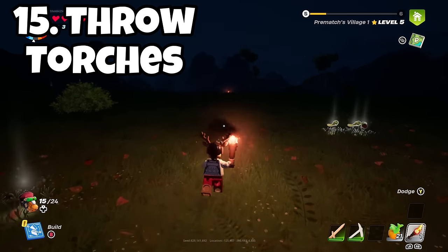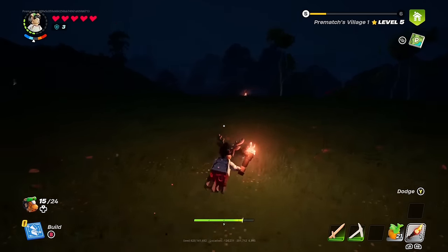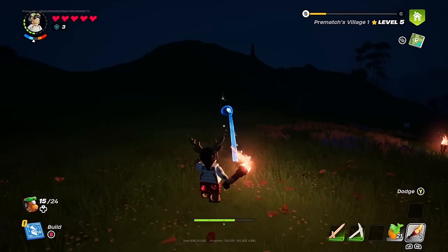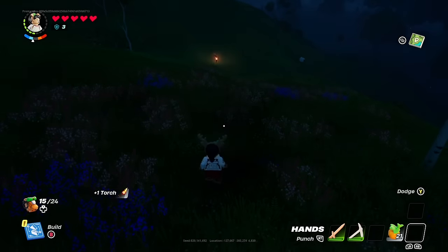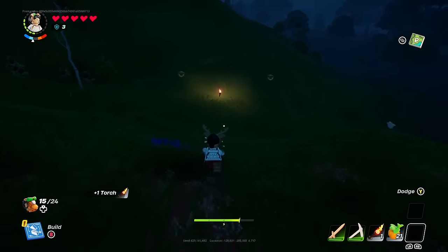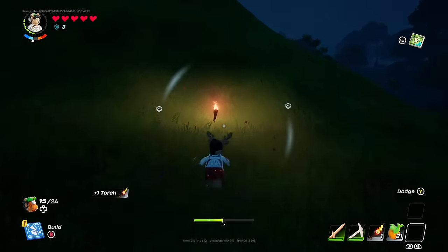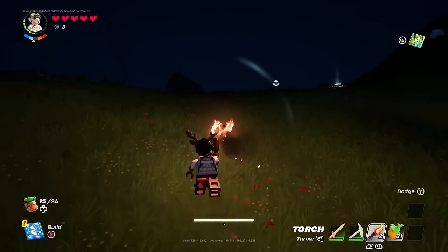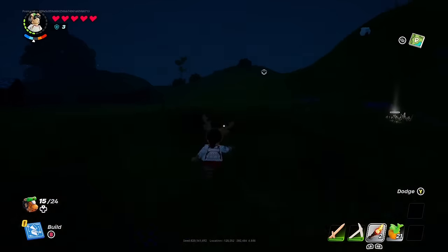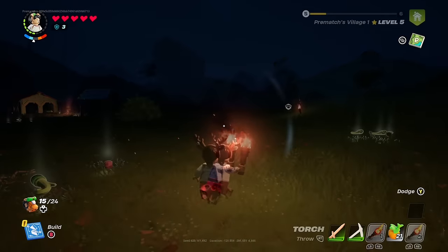The last tip: you can throw torches! When going through a cave or dangerous area, you can throw torches ahead to light up what lies in front of you. It's a simple but useful trick, and you can always pick up your torches later.